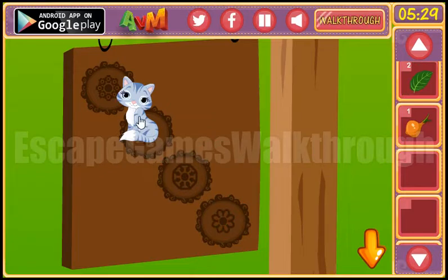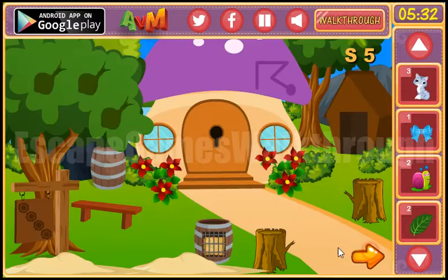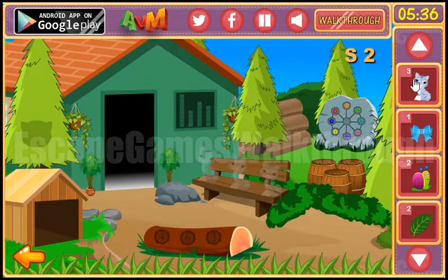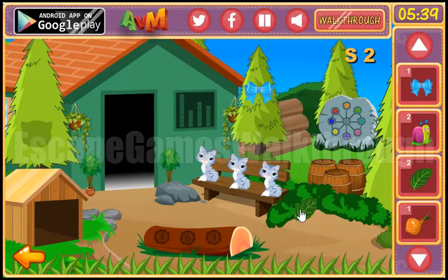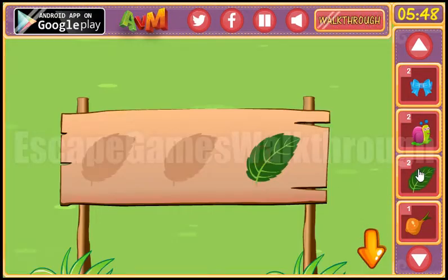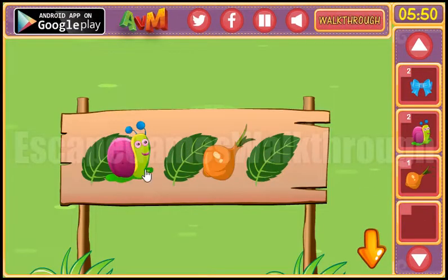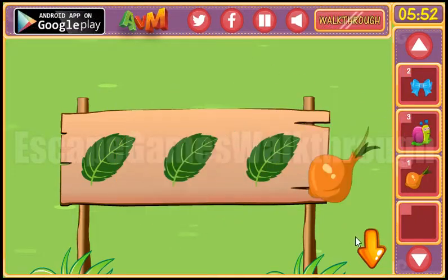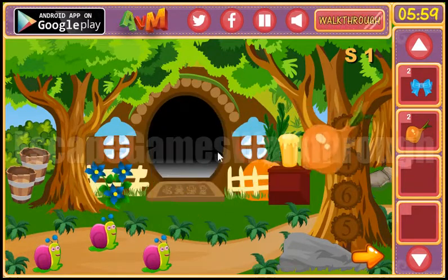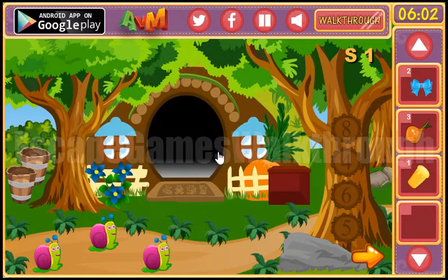Here we've got one more leaf and the third cat. So we can go now and place the cats on the spots on the bank. And here's the third leaf and the second bow. So we have to put three things here — we have snail and an onion. Three snails go here, another onion.